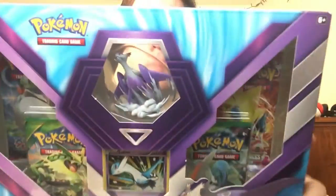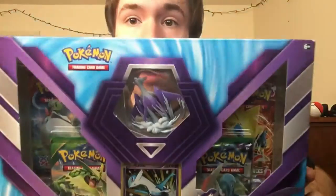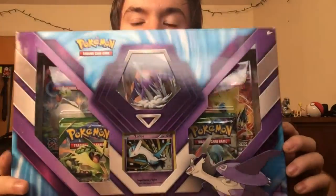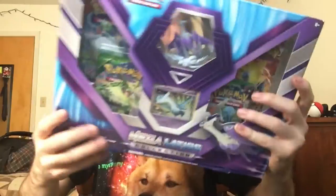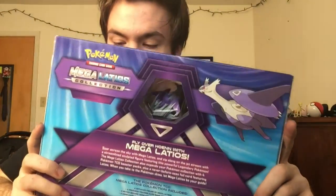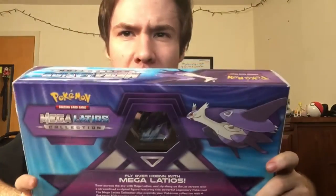Let's take a look at what we got. It comes with a detailed figure of Mega Latios — take a look at that in there, we'll get a closer look in a little bit. And then it also comes with four trading card game booster packs. I'm reading this from the back, by the way. It seems like it comes with Primal Clash, two Roaring Skies, and Phantom Forces.